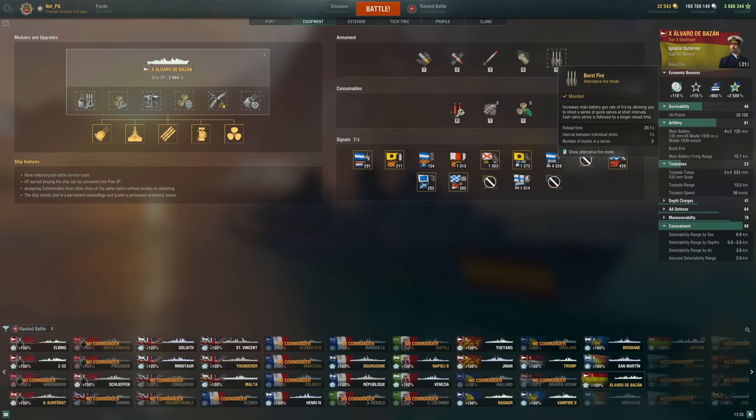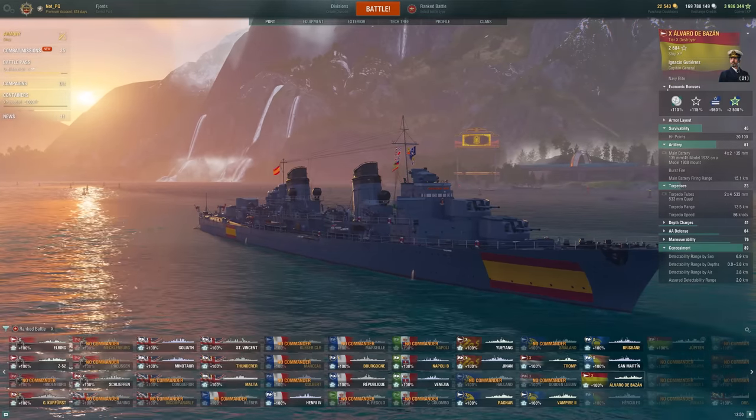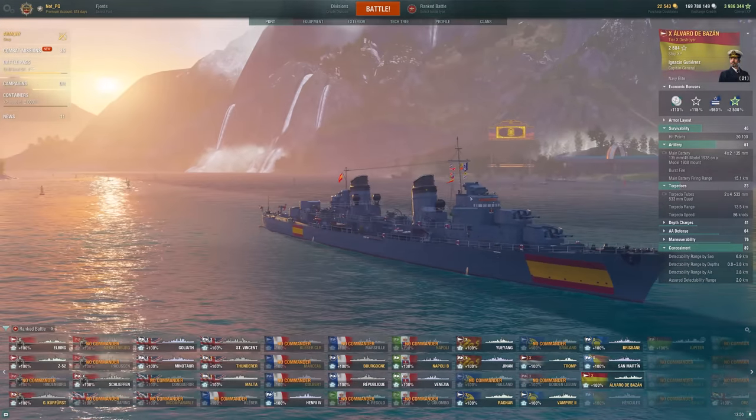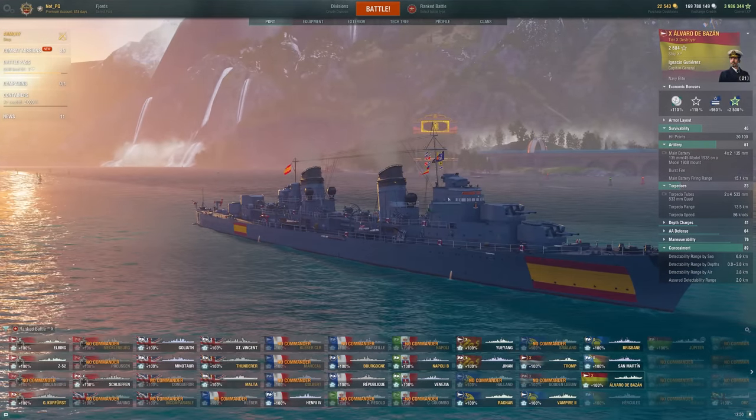You get three salvos and then it has a 20-second reload. So the burst gives you worse DPM, of course, but it does allow you to get some interesting trades. Maybe the target is going to disappear behind an island or into smoke, or you yourself are just going to lose a gun angle on them. Maybe that's a really good option to use this burst fire. That is the special gimmick on this Spanish DD, and it's just okay, is what I've found.